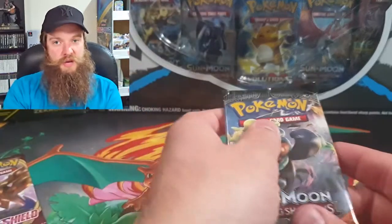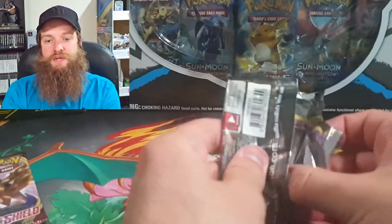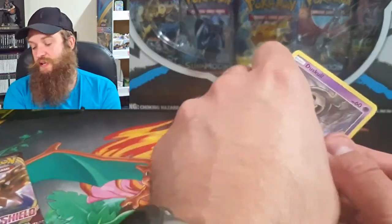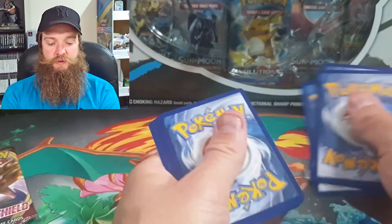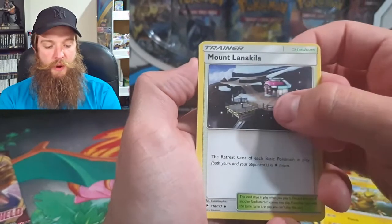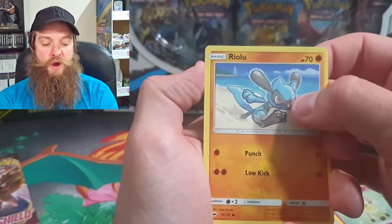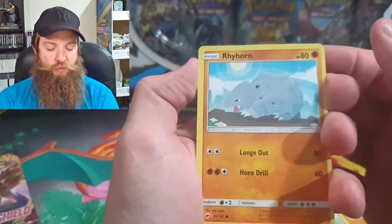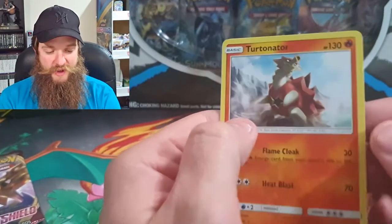We'll go with Burning Shadows — can we get a Charizard from Burning Shadows? If we did get a Charizard from this tin I will be going absolutely crazy. Noctowl, Electabuzz, Mountenka, Duskull, Tynamo, Cutiefly, Riolu, Electivire — and here we go... Turtonator, non-holographic. What a shame, Burning Shadows let us down yet again.